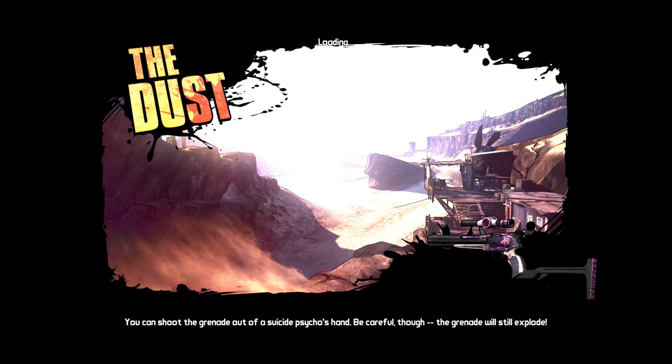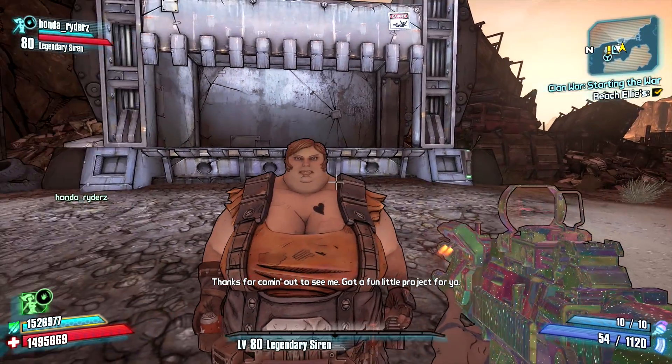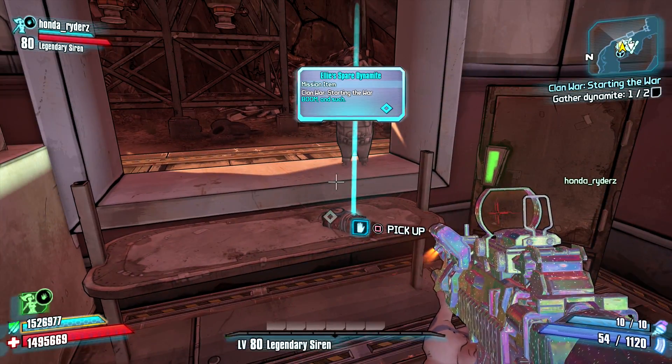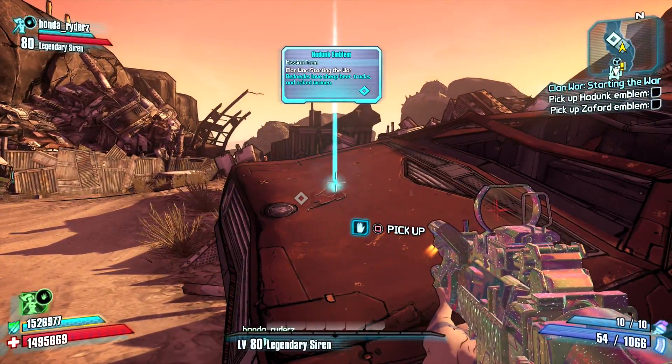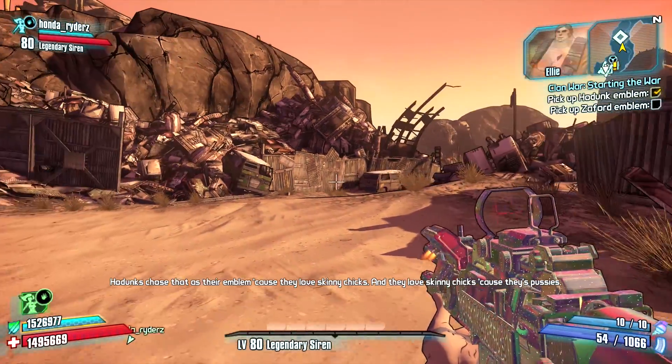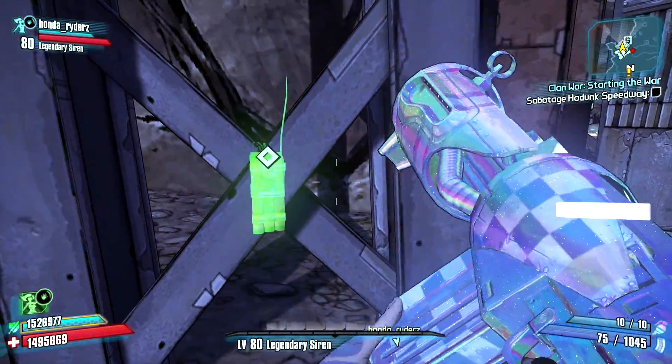This Clan Wars: Starting the War mission is going to take you to the Dust where you need to meet up with Ellie, and she's going to have you pick up a couple of items right in that vicinity. She'll have you pick up some dynamite and then go around the back to pick up some emblems for Hodunk and Zafford. Then she wants you to go across the way to the Hodunk Speedway where you're going to sabotage it.